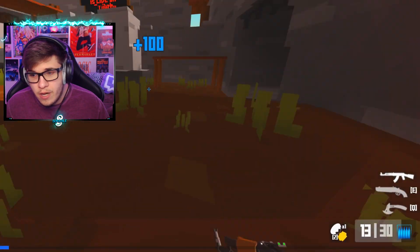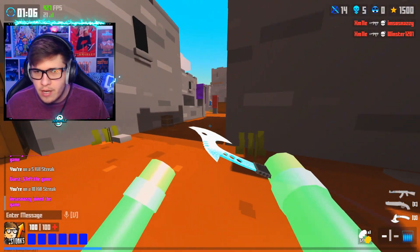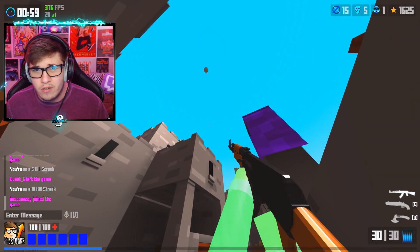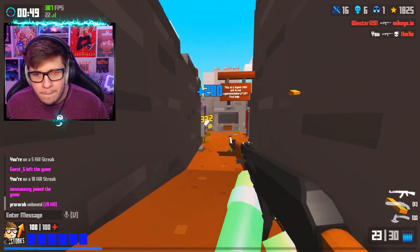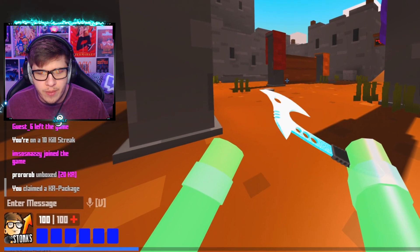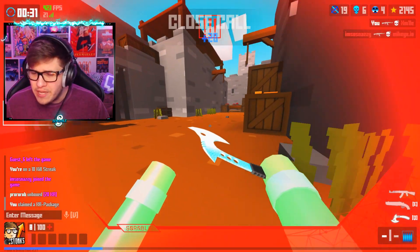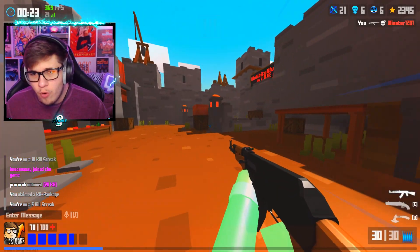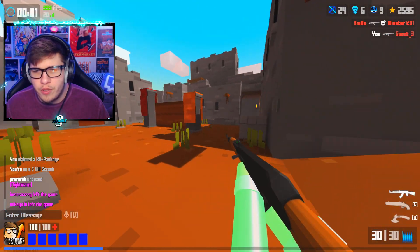We're gonna get this kill right here — that's kind of like a nuke animation, very interesting. I'm gonna strategically place this in the middle because, per the patch notes, people can actually pick up this KR package. It's dropping right on me — that's really interesting, this is crazy. You hold mouse one to pick it up, and in chat it says 'you received a KR package,' but it doesn't tell me how much I got. I actually really like that.